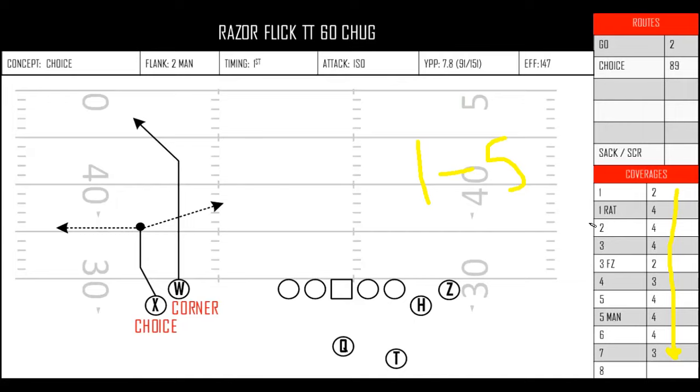A four is bad leverage — think curl flat into cover two. The play is not totally dead depending on how you teach it, but we don't like it. We are in a bad spot; it's going to be a two-yard average. We can survive the down but we're not super excited. A five is heinous — a five is slant into cover three, double slant into cover three, that type of world. We have no shot. So I broke up these 151 reps of chug and looked at all the reps against each coverage — cover one, cover four — and that's how I got these grades.